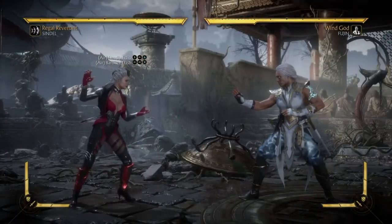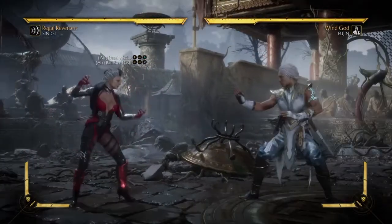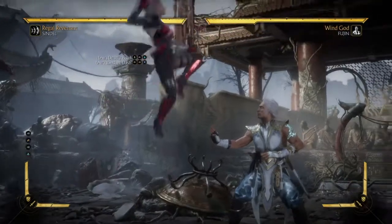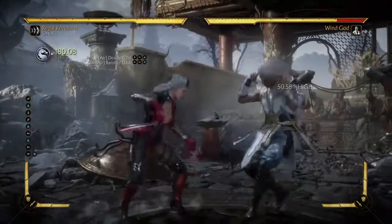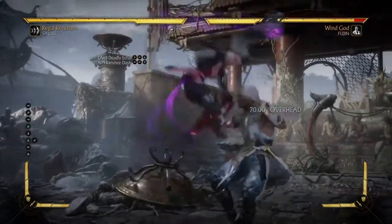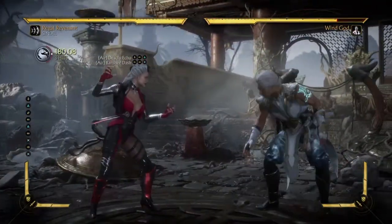All right, so now the second step is the Banshee Dash, which is this right here. Listen: just do this into another jump two, into the Banshee Dash. So this is gonna look something like that. Let's go back — jump two, Down Back two, into another jump two, into the dash, right there.